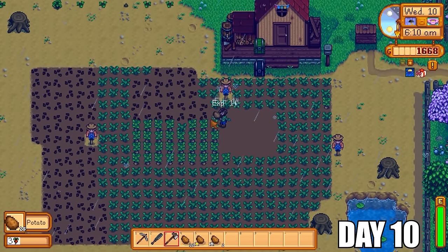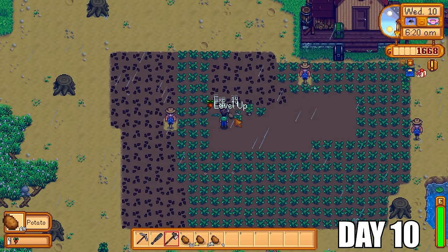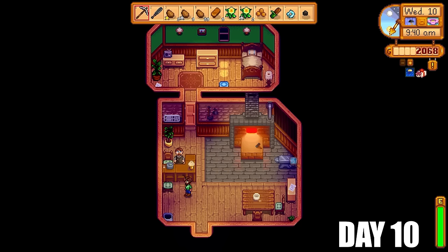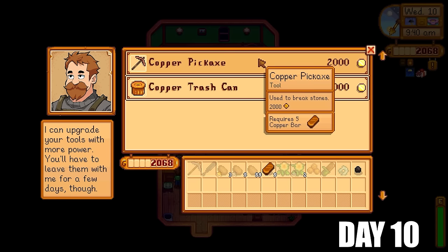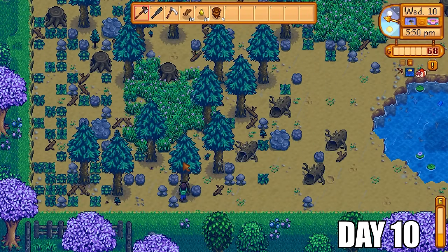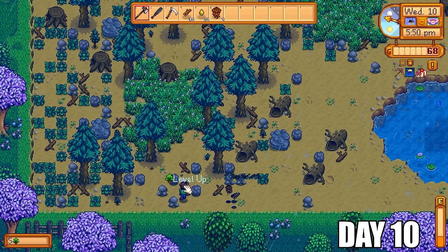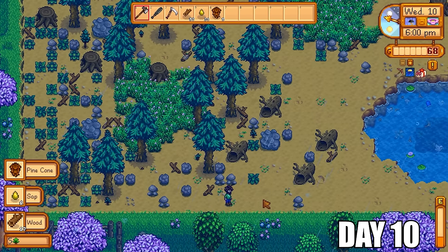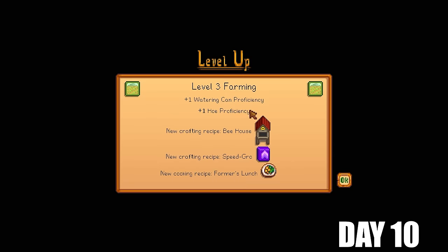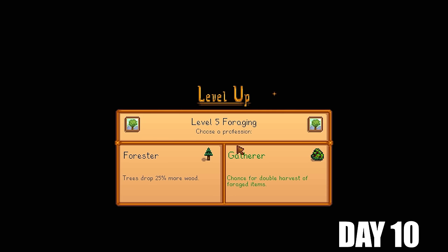Day number 10 was another rainy day. I'm going to spend the whole day pulling up all of these potatoes — that's level four farming right there. We're going to go to Clint and upgrade the pickaxe just so we can make faster progress in the mines. The rest of the day is spent cutting down more trees. The main goal of spring is to accumulate as much wood and money as possible. I need level seven foraging to get tree fertilizer. Level three farming unlocks the bee house, but we can't make it yet because we need maple syrup — that is the primary resource to make bee houses.